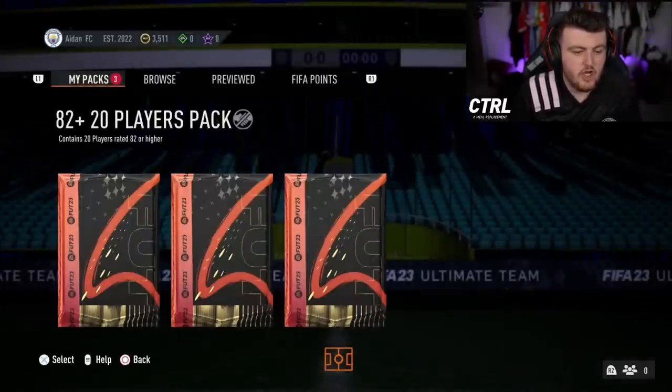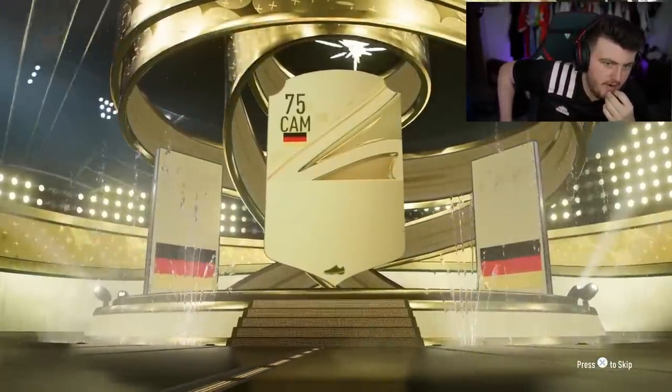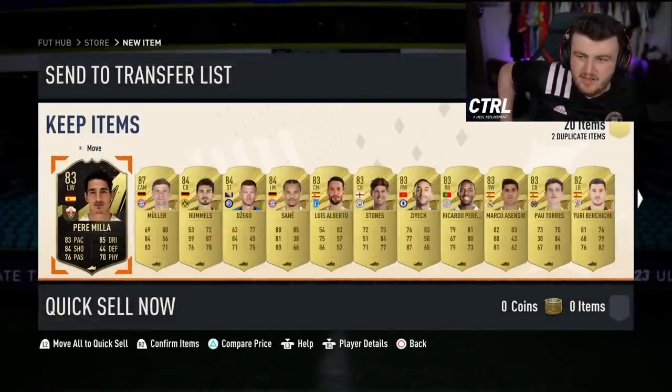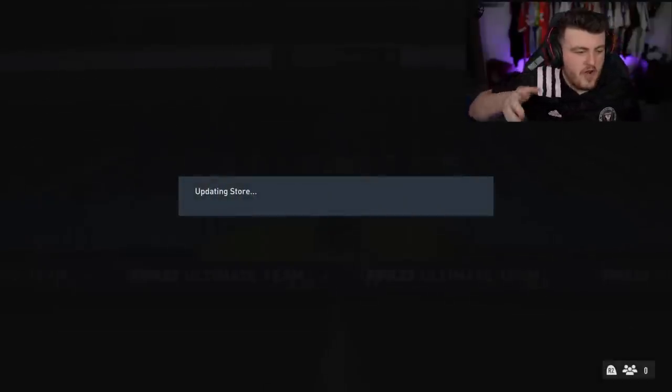82x40 now. Let's get our Future Stars. It's a German, CAM - Muller. 87 Muller, at least it's a walkout. Could have been way worse. It's okay, not awful but not amazing.